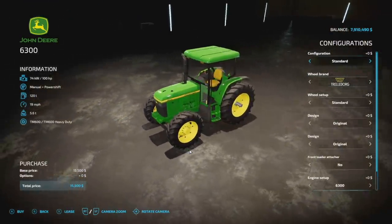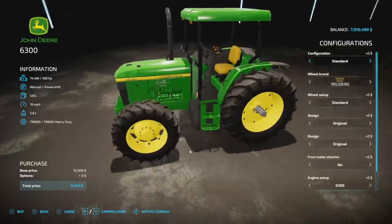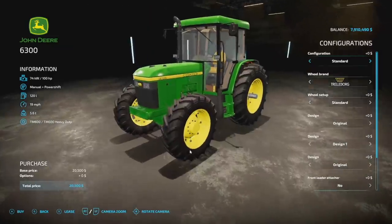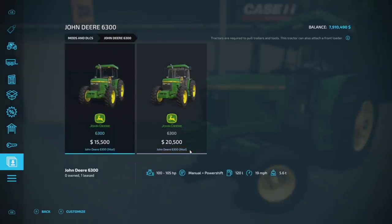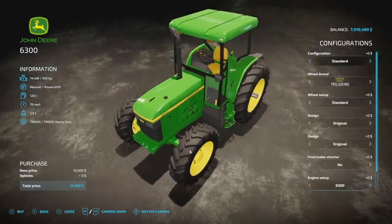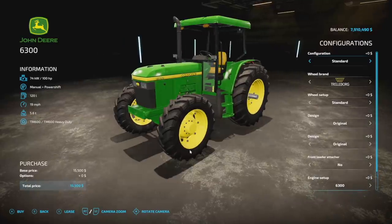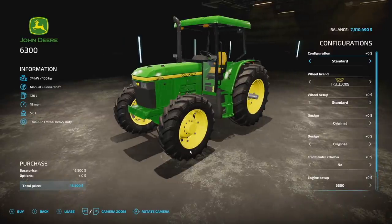The John Deere 6300 from Sluice's Modding — oh yeah, it is back and better than ever. We have two versions: an enclosed cab and an open cab version. Either way you've got that cover on it. Starting off: 100 horsepower, manual plus power shift, 120 liters fuel, 19 miles per hour, 5.6 tons. The enclosed version is going to be 10 slots, the closed version is 11.